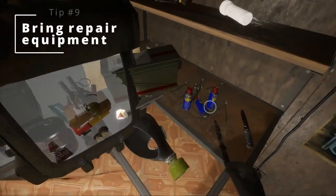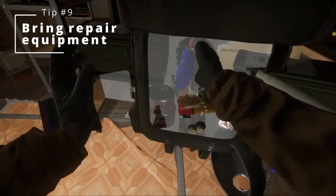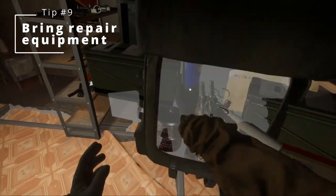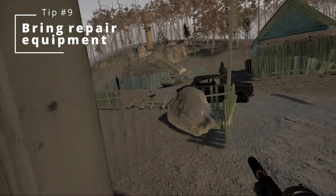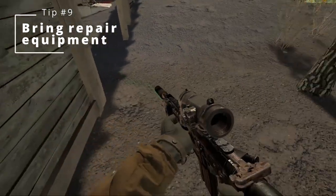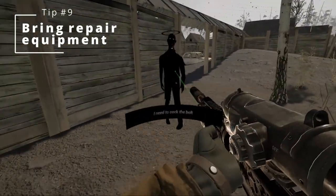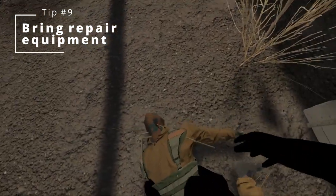Number nine: start to bring repair equipment. Similar to my last point, the extra length of your excursions can cause your weapon to deteriorate past the point of being reliable. At this point you should hopefully be bringing enough ammo, but now the limiting factor is the condition of your guns. If you bring a spray and a toothbrush you can always repair your gear at least up to the blue line, which is more than enough to keep it firing reliably. I got caught out once or twice and it was a real pain having to cock back the mechanism when you're under fire.